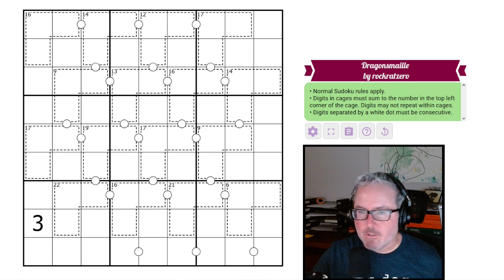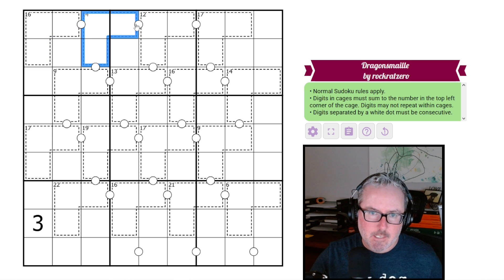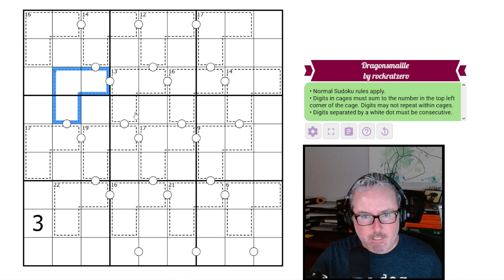Hey, how's it going? Welcome back to the channel. Today we have a good-looking puzzle in front of us. This one is called Dragon's Mail by RockRatZero. I can kind of see these are scales of a dragon — that makes sense to me.